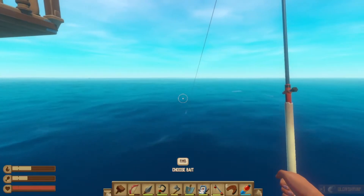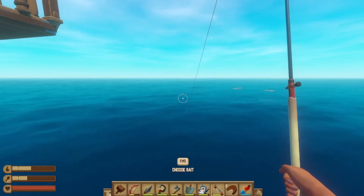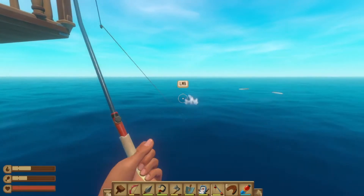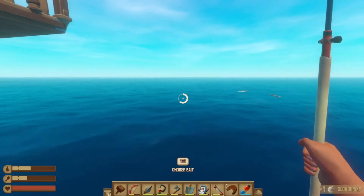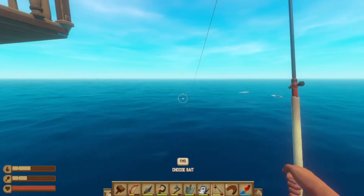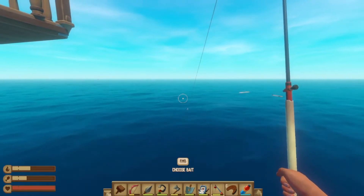We were able to buy 20 bait when we initially went to the trading post, which was great. Got done what we needed to do and now we're gonna go on to that tier two bait here pretty soon. The trading post did run out of the basic bait — that was not the glow shrimp. I don't know if it restocks or if you have to literally go find another trading post, but we'll sort all that out.